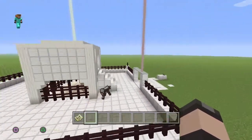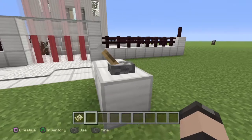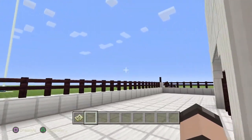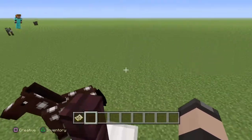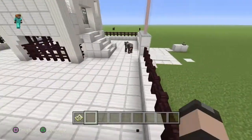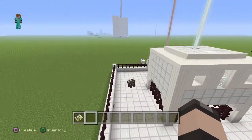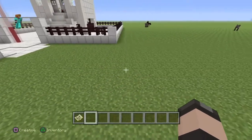So today what we're going to do is we will be building the alert factory. The alert factory is like a thing where it protects the base. We'll be building it right here.